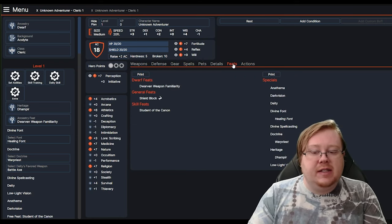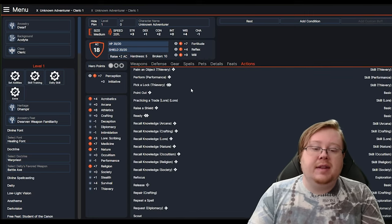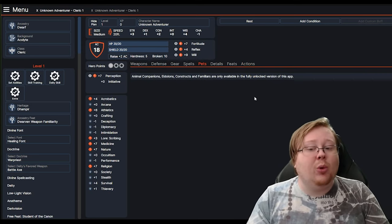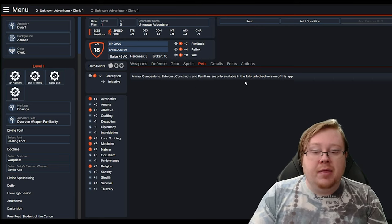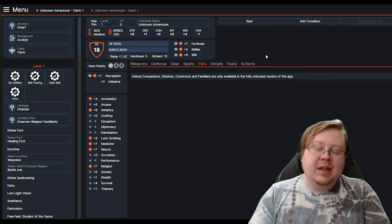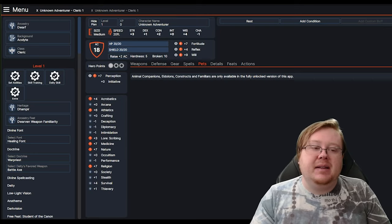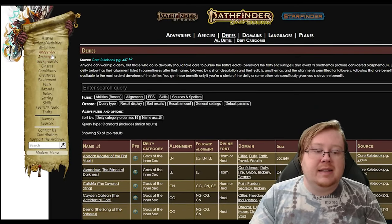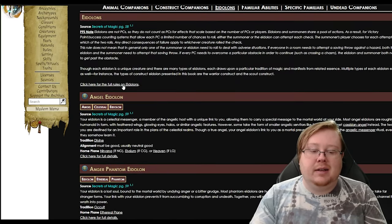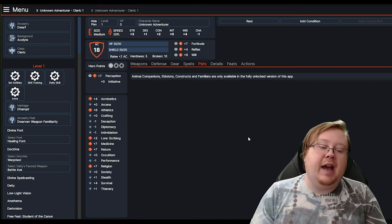Some other features as well: you can see all the feats you've selected on the feats page, and all basic actions or actions you have access to on the actions page. You can manage any of your companions or familiars if you have them, though you only get access to this if you have the full app unlocked — so you'll need to spend $6 to get that, which is unfortunate especially because it's a key feature for something like the Summoner. But honestly, you can find all the rules for eidolons on the class section of Archive of Nethys, and you can just record this on another sheet if you don't want to pay for Path Builder.